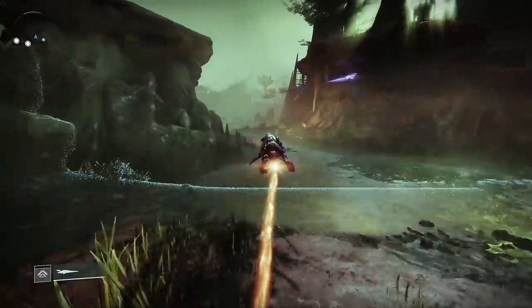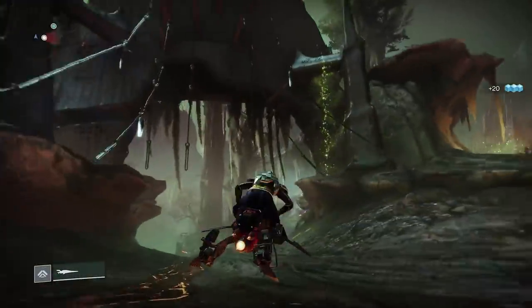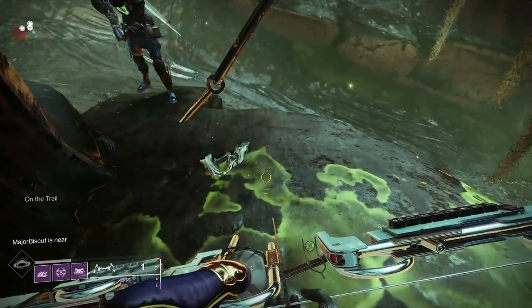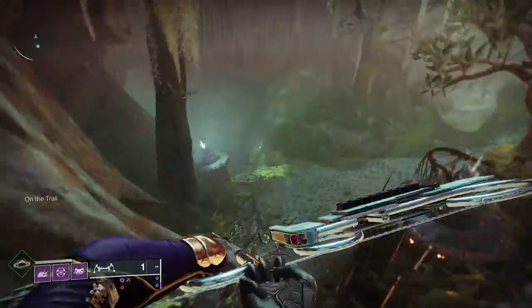Once you do that, it is a tier two Deep Sight. There's going to be a Scorn or a dead body laying next to it, as you can see, and you're going to actually scan that dead body. That's going to send you onto a path — it's kind of like the Wrathborn pass where it's that green glowy stuff.